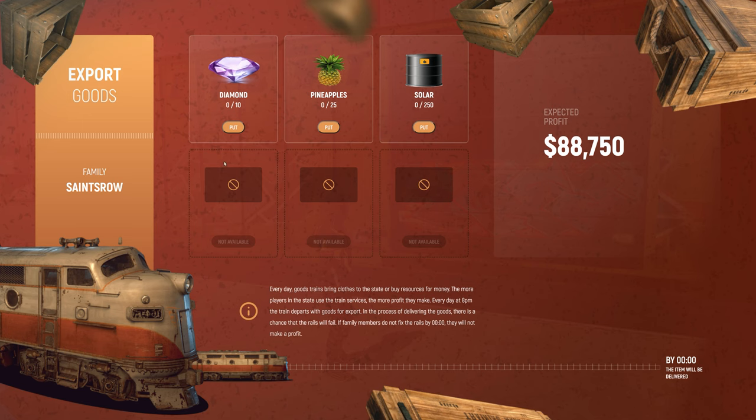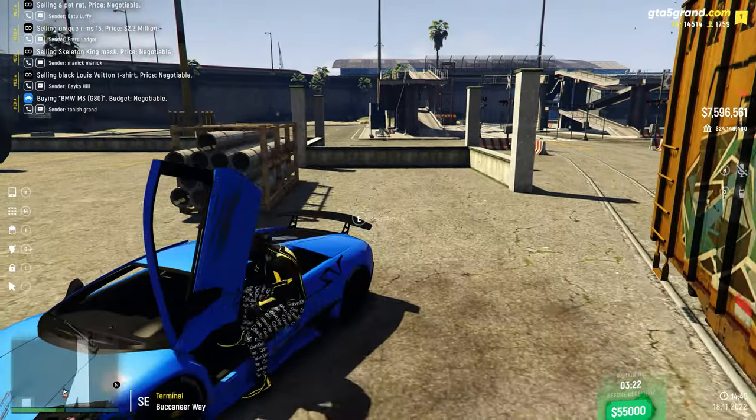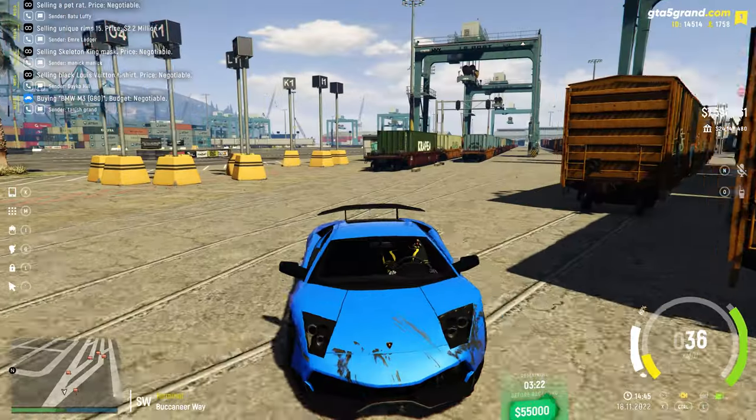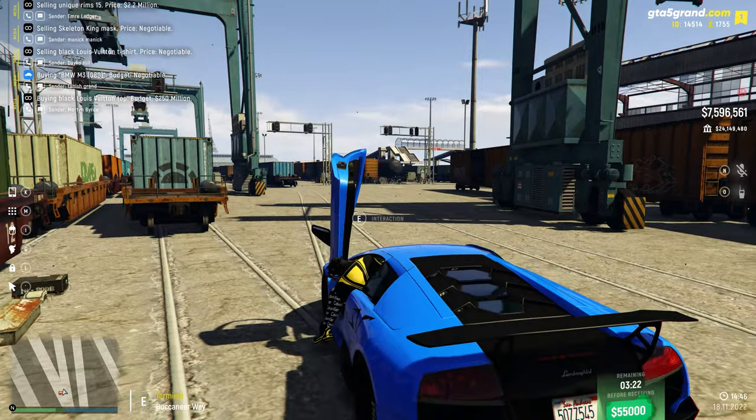So let's take a look at this one. This one right here is saying you have to give these three things for $88,000. Now for cash, I'm going to say it's not worth it because right now diamonds are still worth about 10k, which means that's 100 grand right there and you're only making about $88,000. So if you see any of the ones that give you money, I just wouldn't recommend doing them unless the prices of resources absolutely plummet. This one's for money too, so we're just going to skip over that.